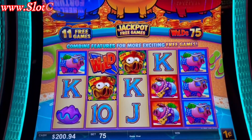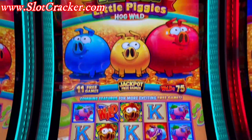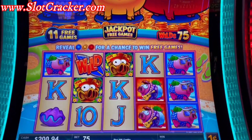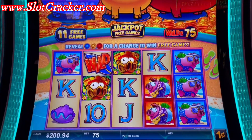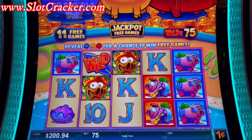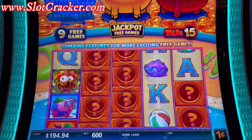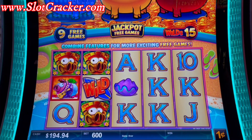Hey Slot family, we are here at Cosmopolitan and we're gonna play a game that I've never played on camera before, called Rich Little Piggies. We're gonna play one cent at $4.50 or $6.00 — let's see if we can fill up the piggies. Let's get the volume all the way up and start off with a six. We're looking within those question marks — coins land and they jump up to the pigs.